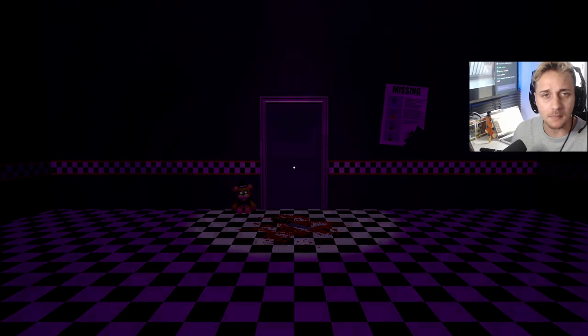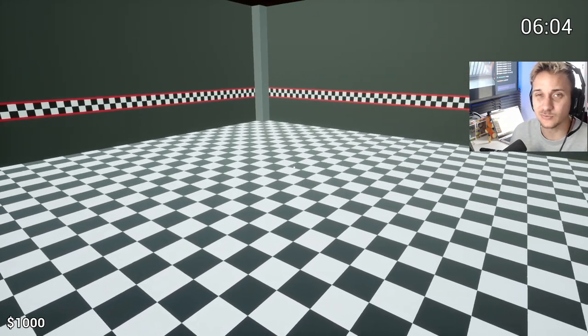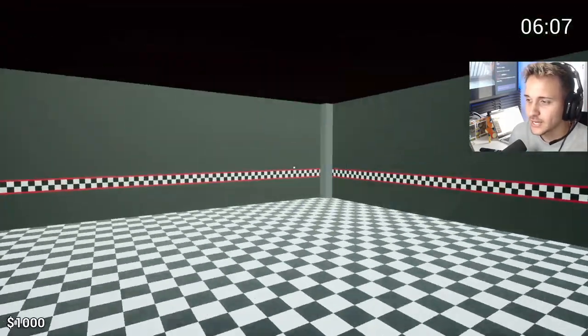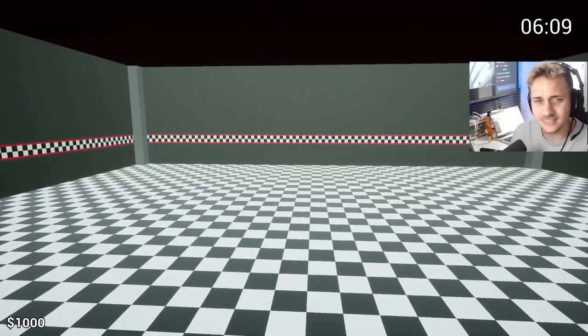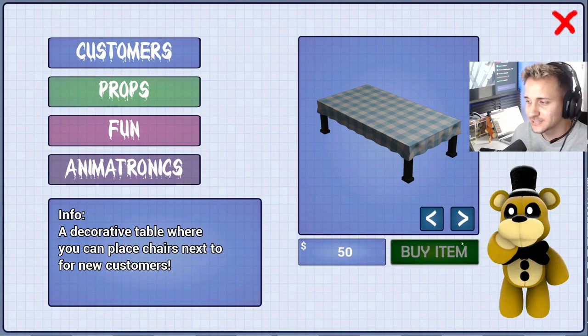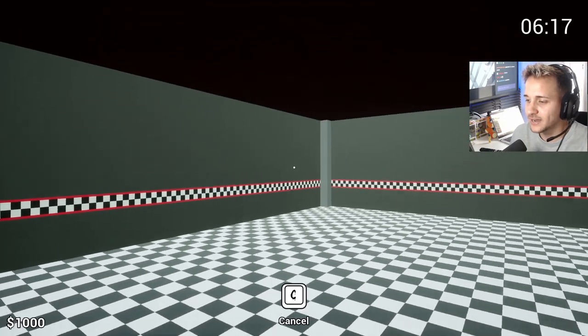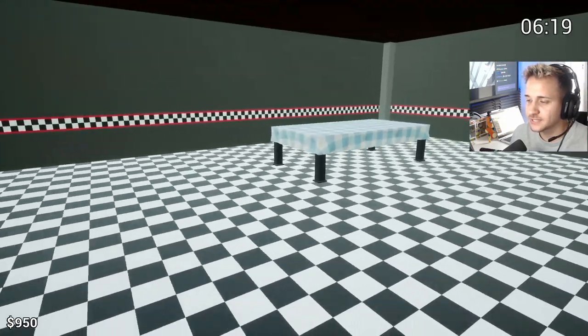We're gonna play a new game. We didn't have any children in the first one, and I'm almost suspecting it's because we had no tables or anything put down in the pizzeria. So here we are, our basic pizzeria. I'm gonna stick to the fundamentals. We'll hit Q to bring open the props menu, which is pretty neat. We've got our tables, we've got some chairs. Let's buy a table and put it down, and let's see if some kids show up.